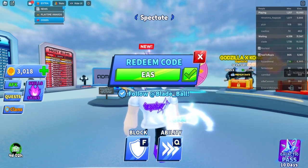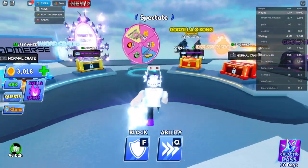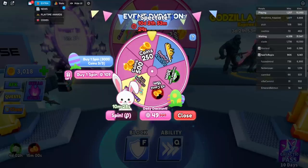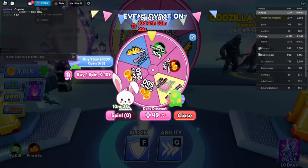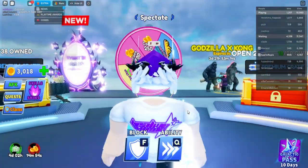Finally, the newest code you've all been waiting for is 'easter hype' — just like that, we get another free spin. We spin it hoping for a chance at the prize — but no luck. Let me know in the comments if you guys get it!